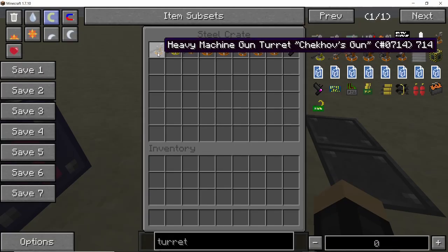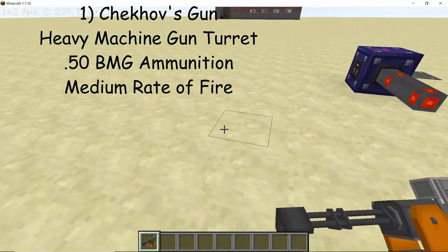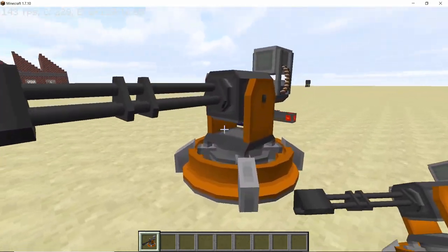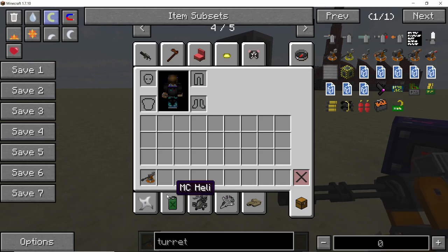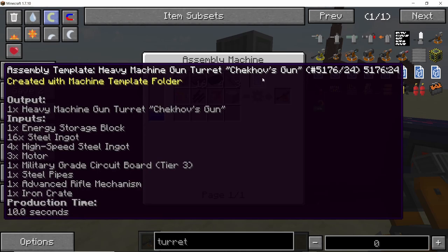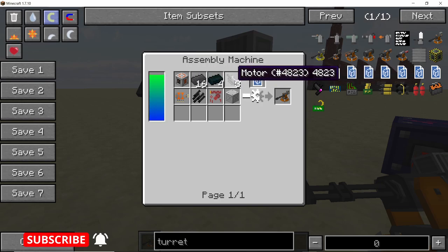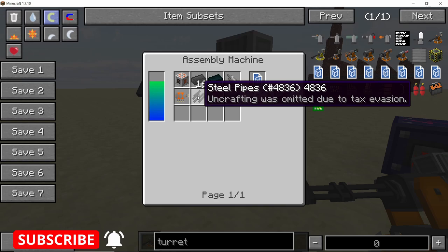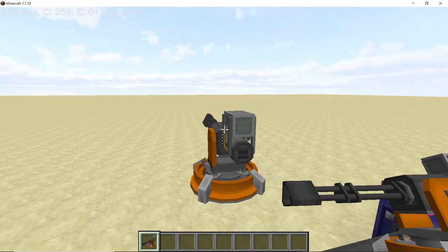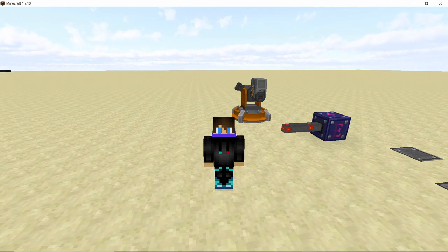The first turret we are gonna check out today is the heavy machine gun turret called Checkhouse Gun. Like all other turrets in this mod, it is crafted using an assembly machine. Once placed, the heavy machine gun turret looks something like this. To craft it you need the assembly machine and the assembly template for the heavy machine gun turret — these templates change for each respective turret and tell you all the raw materials you need.